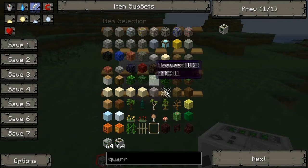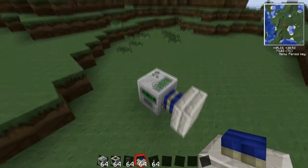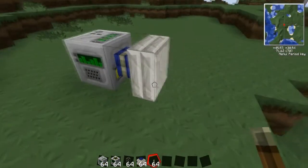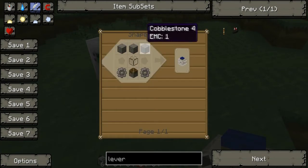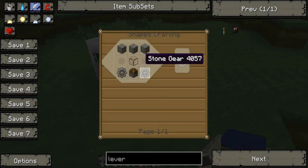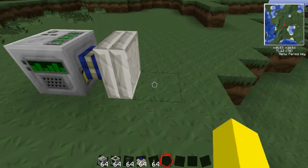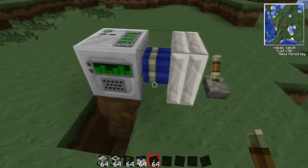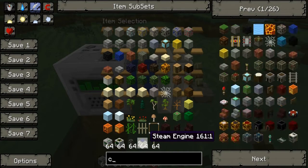So yeah, that's a mining well. To make the mining well work you need to power it with a steam engine — not a redstone engine. Steam engines are crafted by doing this: cobblestone in this formation with glass, stone gear either side of a piston. Piston is crafted like that, and I've shown you how to make a stone gear. So you simply put a lever down, and you also need to give it some coal or some sort of fuel.